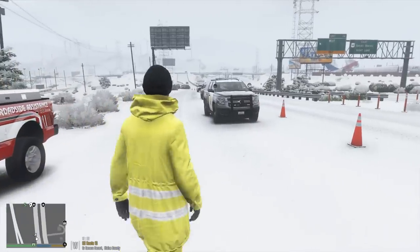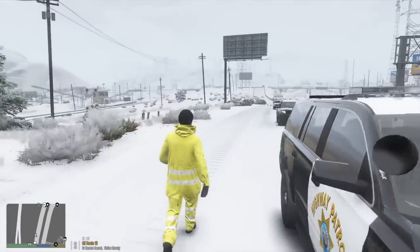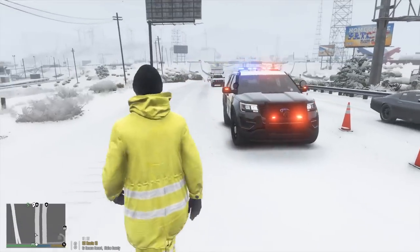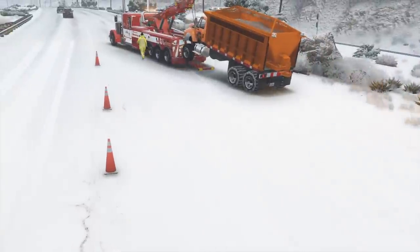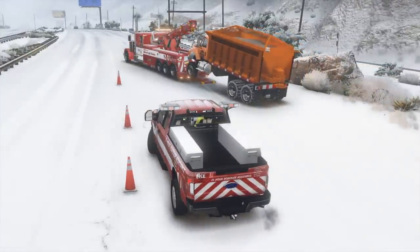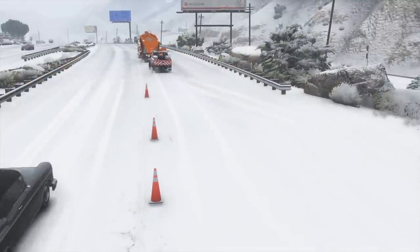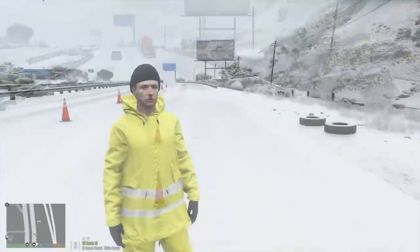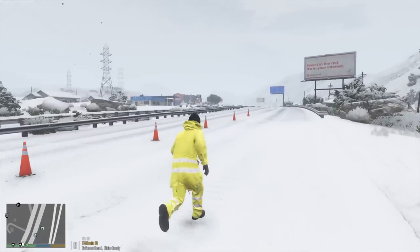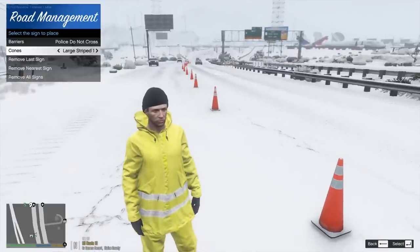Traffic is behaving really well — surprisingly we haven't had any other accidents. They have been yielding and slowing down, so I'm very thankful for that. For now we're just going to stay on scene and wait until Ace Towing does their thing. Once they're done we'll get the road opened up. Ace Towing made that look easy — that's pretty crazy. The road is now ready to be opened and Ace Towing has gone with the plow truck. One of the CHP trucks has left already as well, so we're going to start cleaning up the scene.